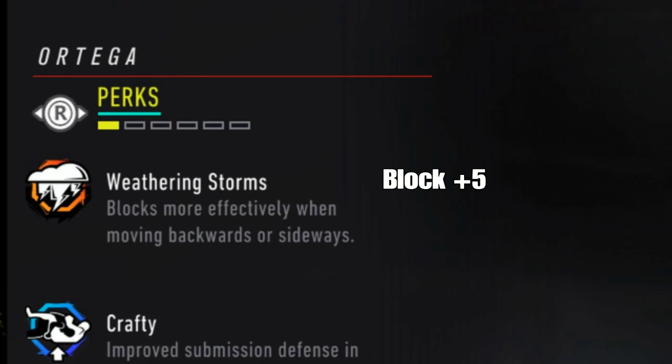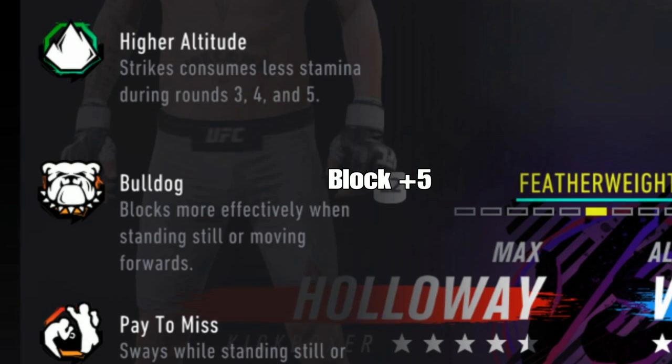Weathering storm: if you're moving backwards and holding block, your block is actually plus five, and if you're moving sideways with head movement it's plus five as well. Keep that in mind if you're using fighters like Brian Ortega. Bulldog means you block more effectively when you're standing still or moving forward, so pressure fighters usually benefit from this perk a lot — it's plus five to their block standing still, moving forward, and this also applies to ducking forward.